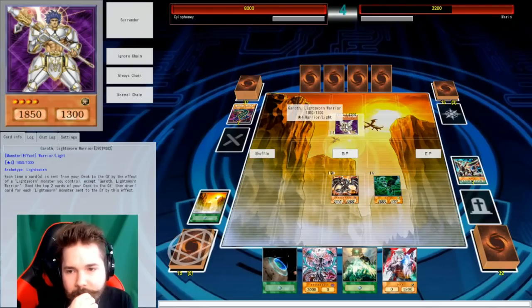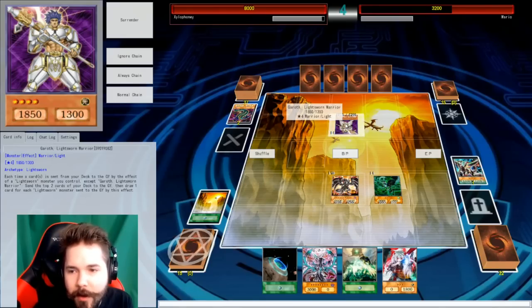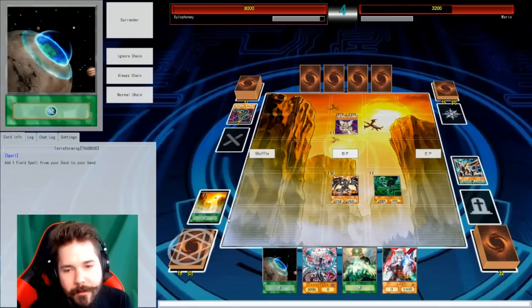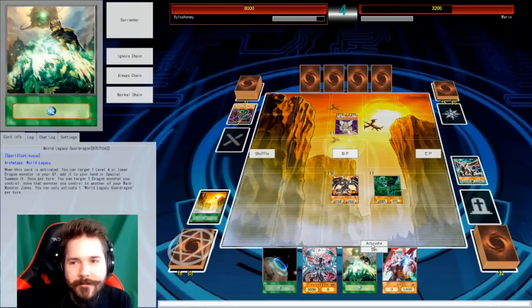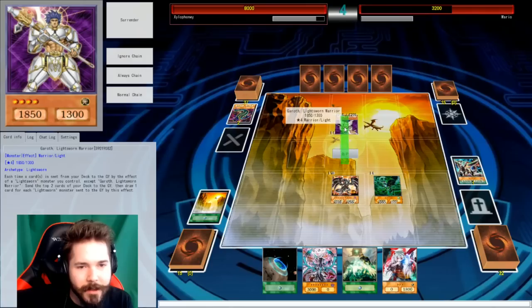Let me just tell you what my hand is. I drew Chaos Emperor Dragon — the Dragon of Armageddon — and Ultimate Conductor Tyranno. I cannot use them that quickly. Well, we're just going to get this one over. We might do more than three rounds here if it continues at the pace we're going. Wait, I don't beat you yet — he had some decent attack on him. All right, you're still in this, Mario. You're looking strong.